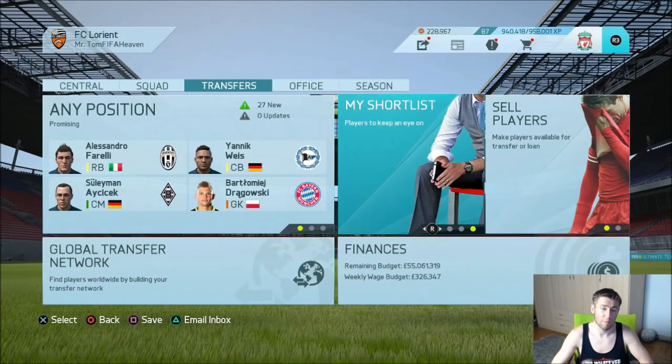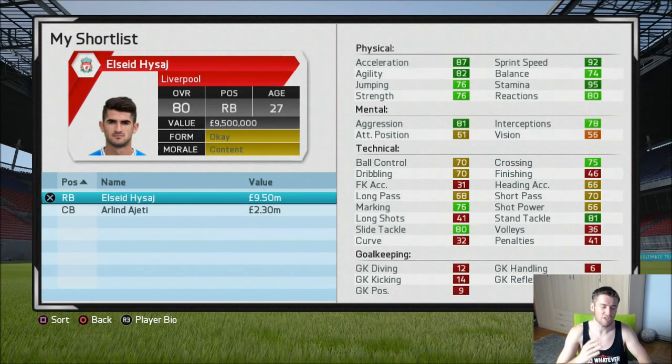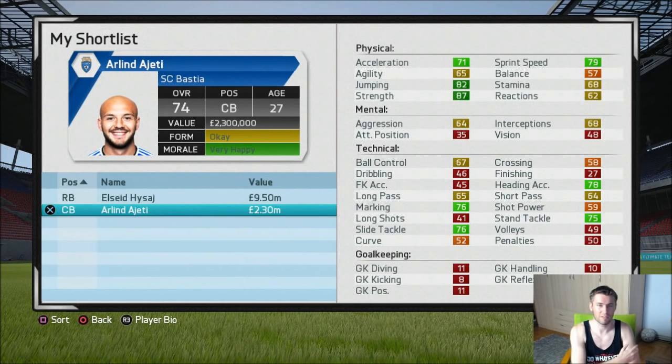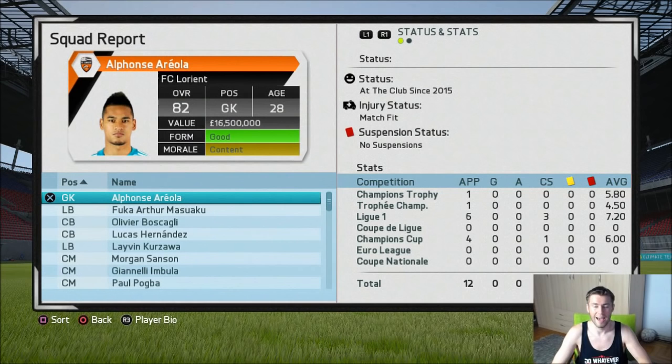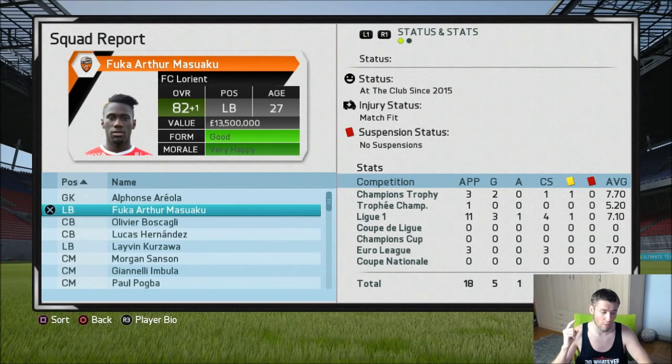Before we look at the squad report, the board sold two players I couldn't prevent: Hysaj, who started as a 74 rated right back from Albania and went up to 80 rated, was sold to Liverpool. Ayeti was also sold — he started as a 68 rated player and went to 74, with a potential of only 76. Now let's look at the squad report. Areola went from 80 to 82 rated — pretty disappointing growth even though he was our starting goalkeeper. Masuaku started as a 74 rated player and went to 82, with a full potential of 84 — a really good purchase if you want a cheap pacey fullback on FIFA 17 career mode.